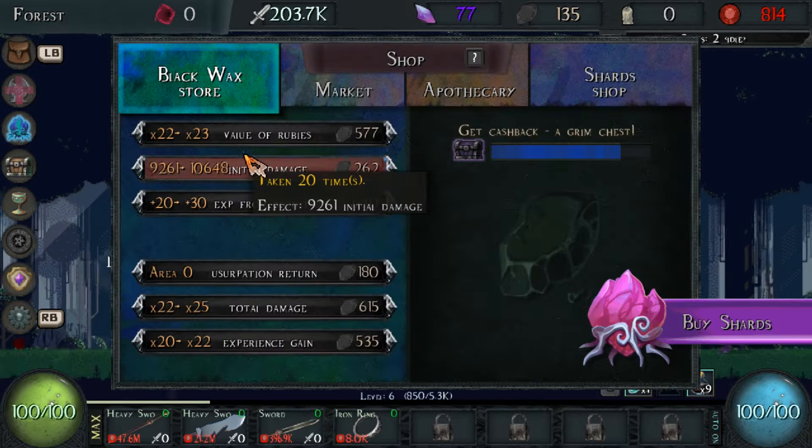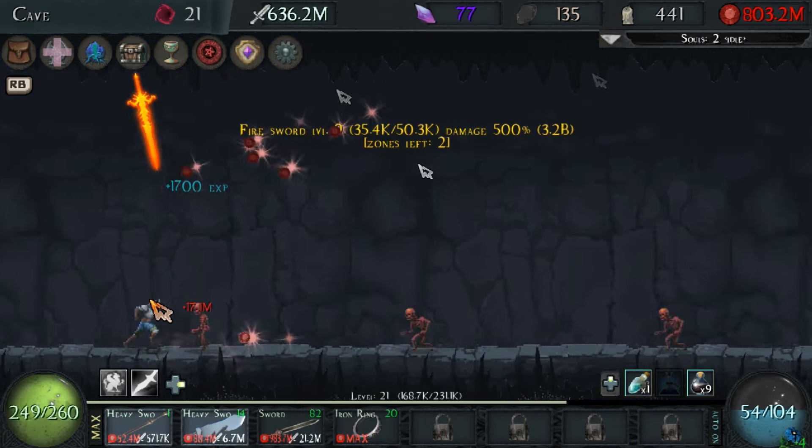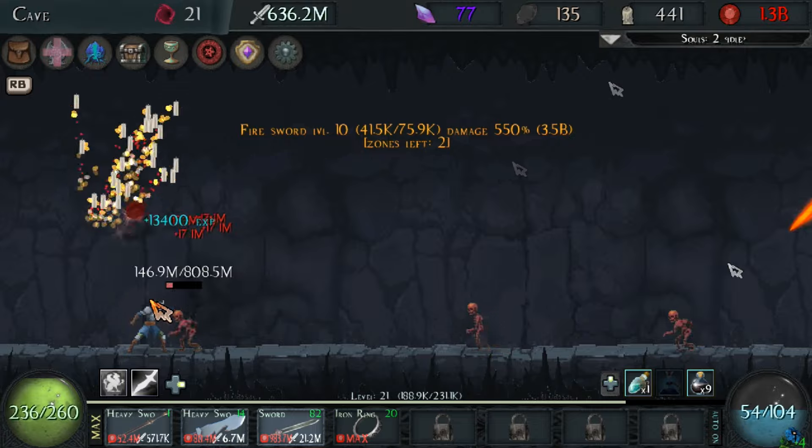For those of you that haven't played this game yet, it's 100% free and you can get 2000 gamerscore in 30 minutes. Or if you play both versions — Xbox One and Xbox Series X — you can get 4000 gamerscore in around an hour.